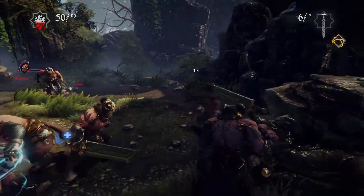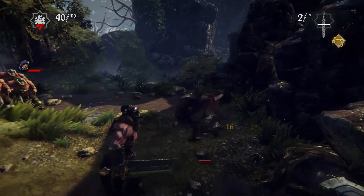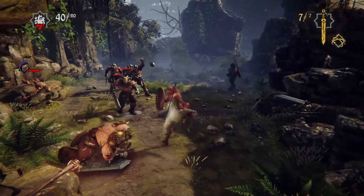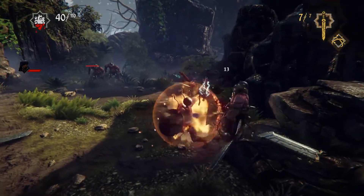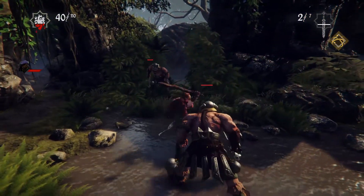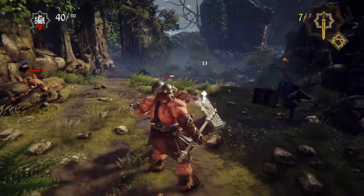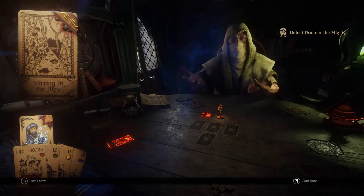At that point you will get the token, which will unlock the Friendly Forester. If you fail the dice roll but it's at least 7, nothing happens. If you get less than 7, then you get a life pain card.